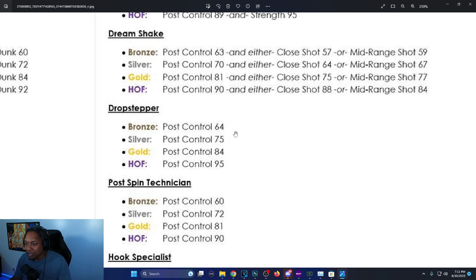Drop Stepper: post control 64 for bronze, 75 for silver, 84 for gold, and 95 for Hall of Fame. On 2K23 it was 58 for bronze, 69 for silver, 78 for gold, and 87 for Hall of Fame — so they upped the ante about eight per attribute tier for Drop Stepper.